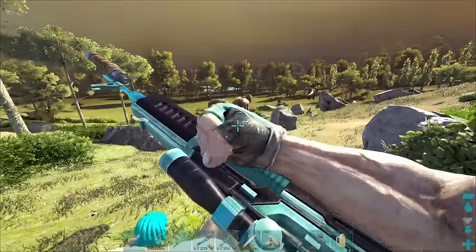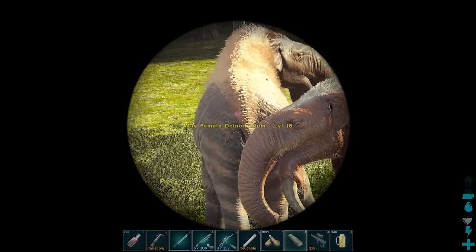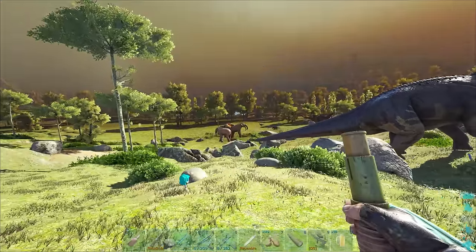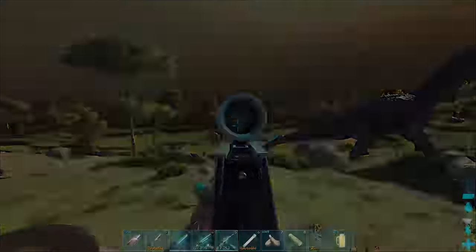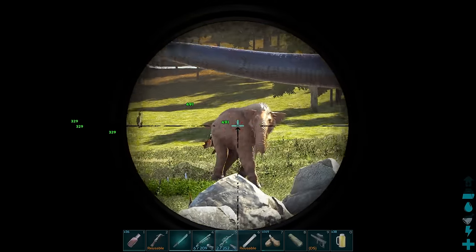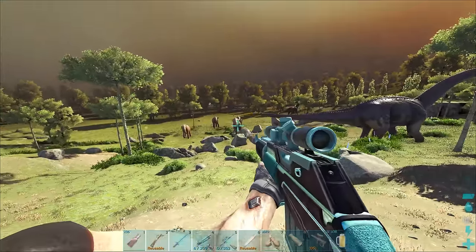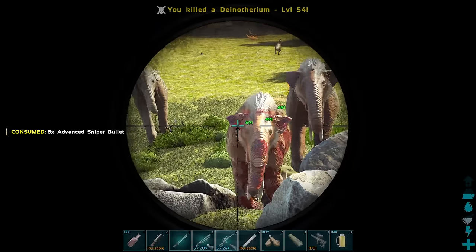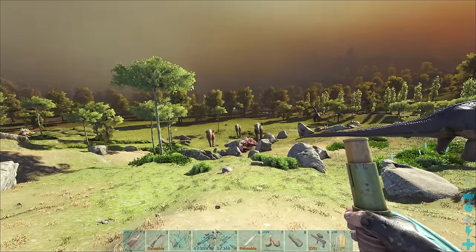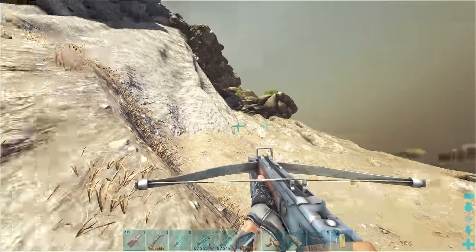I'm gonna go ahead and quickly kill all the others because obviously we're not gonna need all of these guys. I don't know the best way to separate the 180 and the 168. We need to kill this one anyway — I feel really bad poaching these elephants. I think that's the 168 over there, and that one there is obviously the 180.